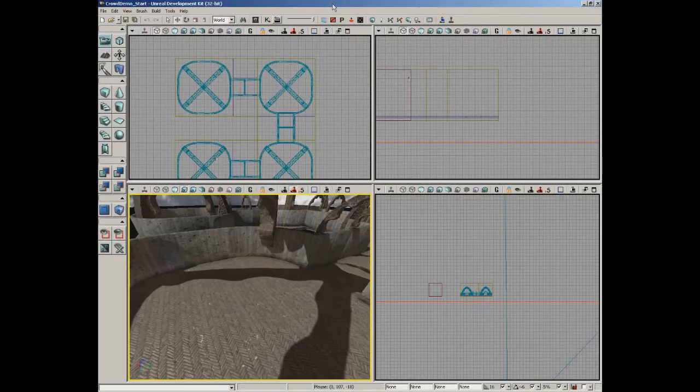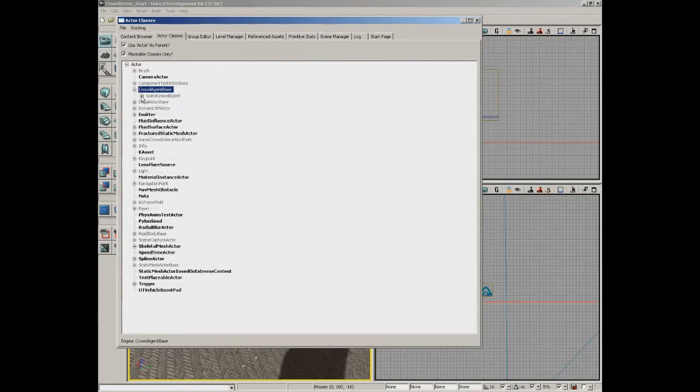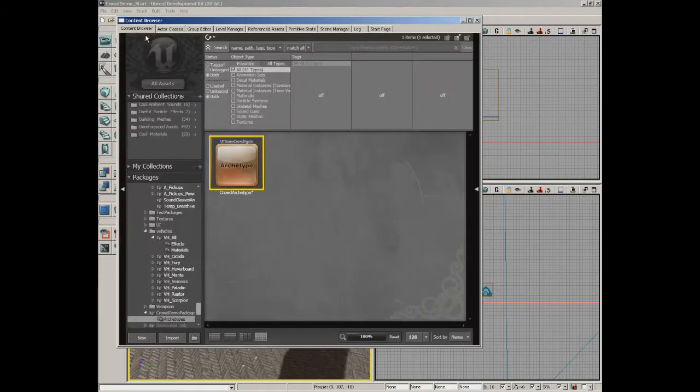Our first step in creating a crowd is to create an archetype - a set of rules that our crowd will follow while moving through the level. Open the content browser and expand Actor Classes. Underneath Actor Classes at the top you'll see Crowd Agent Base, underneath which is Game Crowd Agent, then Game Crowd Agent Skeletal, and underneath that UT Game Crowd Agent. Right-click and choose Create Archetype.